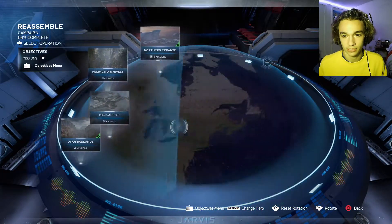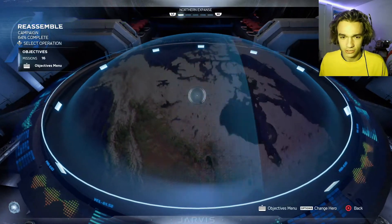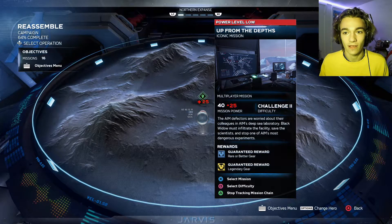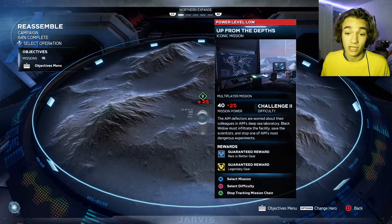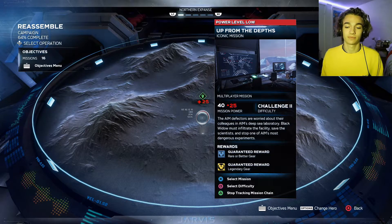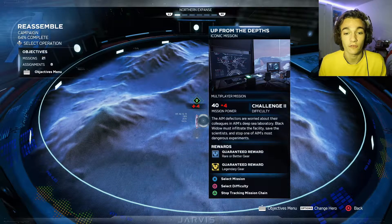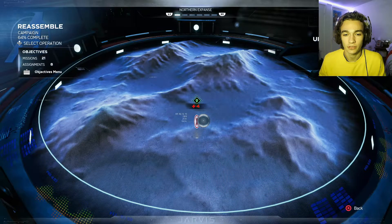The next Black Widow mission is in the Northern Expanse — the Arctic Circle. I don't know if we've been there yet. We need to be at power level 25. I'll see you guys once we're there because I'm down to grind. I've just done an insane amount of grinding — probably about two hours — to reach the required power level.